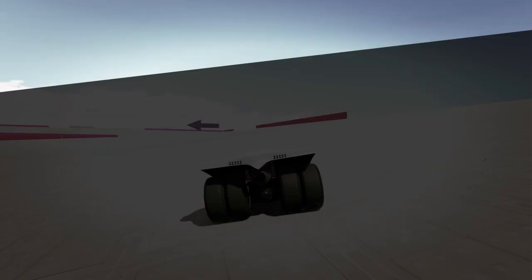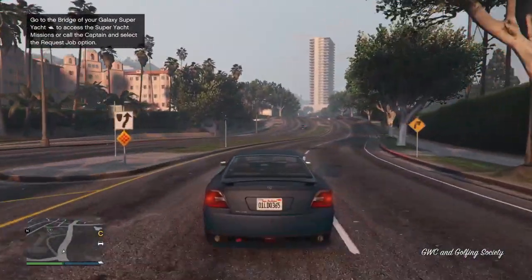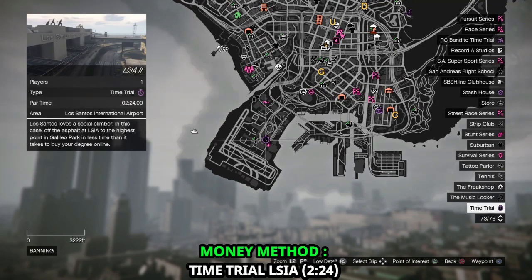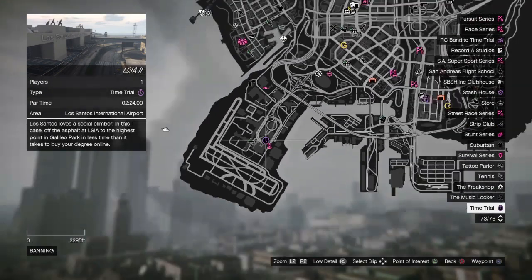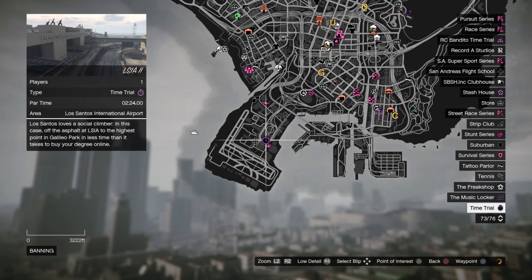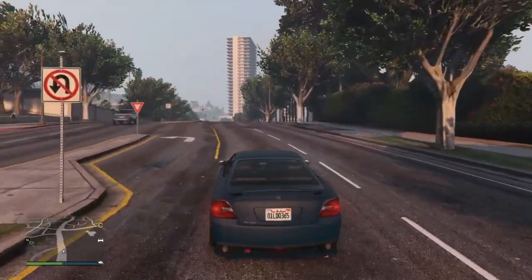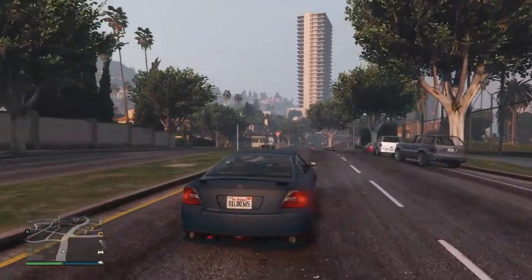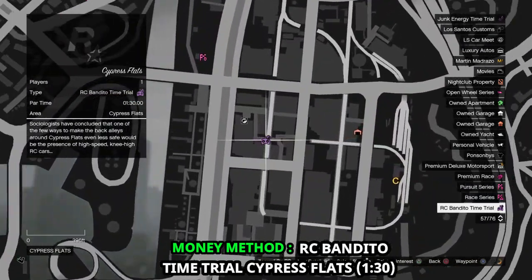Now we're going to talk about three other fast and easy money making methods. The first one is the normal Time Trial, which is LSIA. I recommend using a fast bike like the Bati 801 or the Western Power Surge to beat this time trial. The time requirement is 2 minutes and 24 seconds and you will get paid a nice $101,000.